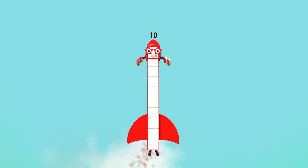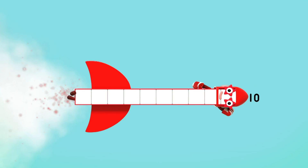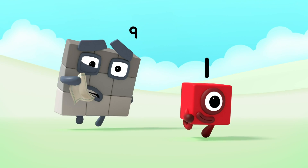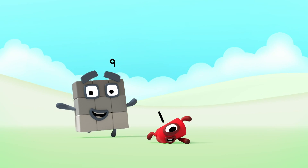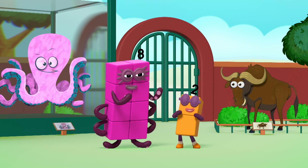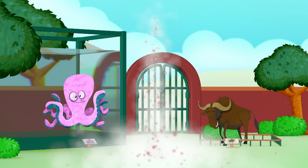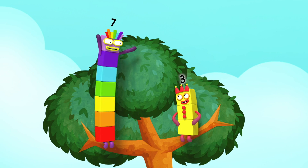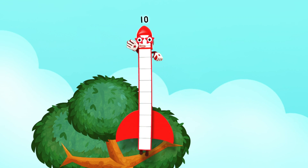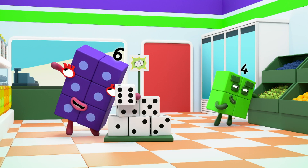I'm ten, ten, ten, and I'm flying through the sky! I'm ten, ten, ten — you can break me up any way you like! I can be nine plus one, going for a run, trying not to sneeze and having lots of fun — and then I'm ten, ten, ten again! I can be eight plus two, visiting the zoo, talking to the octopus and dancing with the canoe — and then I'm ten, ten, ten again! I can be seven plus three, sitting in a tree, making rainbows looking at me — and then I'm ten, ten, ten again! I can be six plus four, shopping at the store, playing with the dice on a square tile floor — and then I'm ten, ten, ten again!